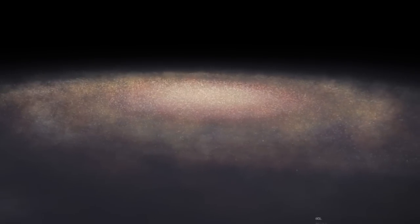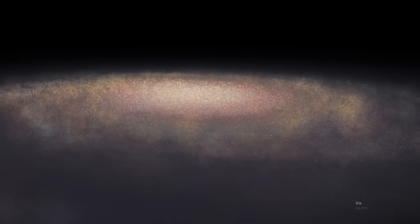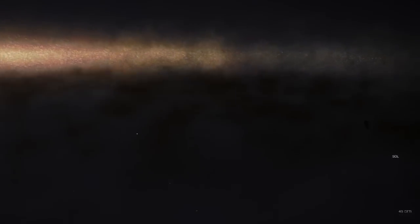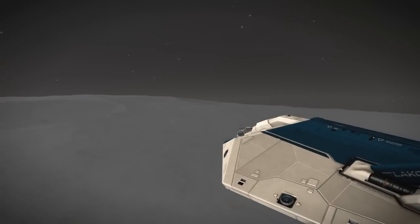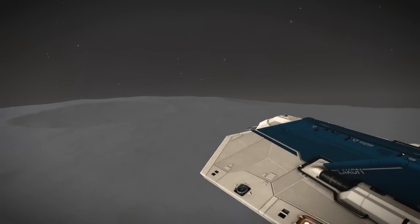You might not know this, but the galaxy in Elite Dangerous is actually a simulation of our own galaxy, the Milky Way. It's got 400 billion stars and it's based on real science fact. I thought it would be a great idea to be able to look up at the sky, see the stars that we can see on Earth and the constellations and check them out in Elite Dangerous.